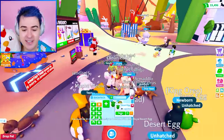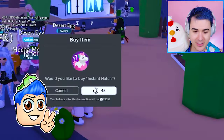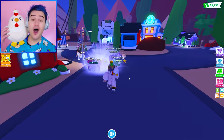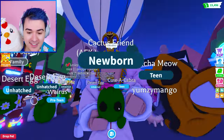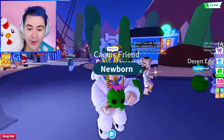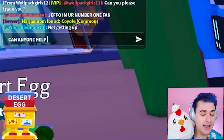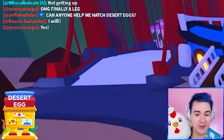That just makes me want to hatch even more desert eggs. We haven't gotten a legendary yet. We got the little cactus friend, you guys — oh my gosh, they're so cute! Can anyone help me hatch desert eggs? We need the help.